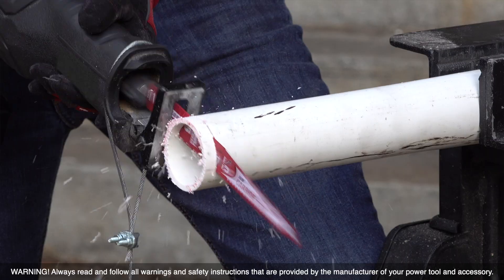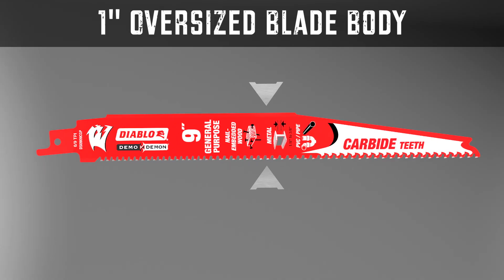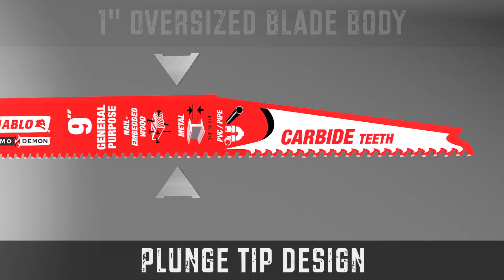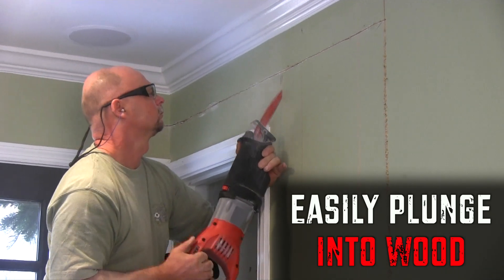No more wasting time switching out blades. A one inch oversized blade body provides faster cuts, minimal vibration and superior control, and Diablo's advanced punch tip design enables faster and easier plunging into wood.